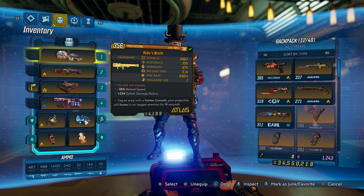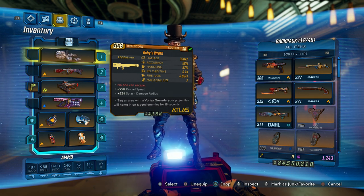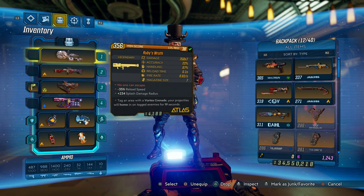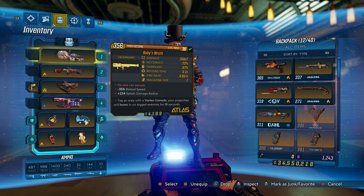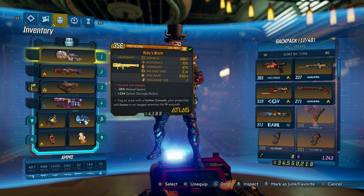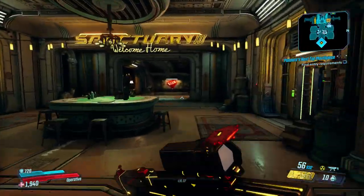If you want to duplicate money, this can take a little longer, especially if you're trying to reach max money. If you have a full group it'll be quicker, but if it's just you and a friend: get as much money as you can, copy your save, give your friend all the money, retrieve the save to restore what you lost, then have your friend give you all the money back — effectively doubling it. Keep repeating this until you hit max money.